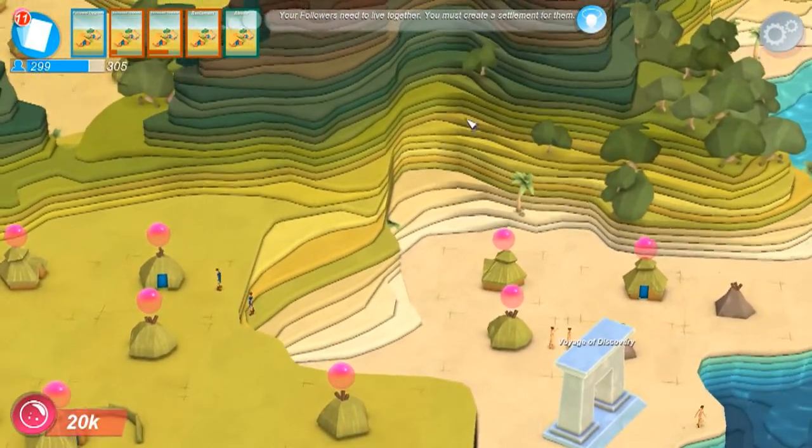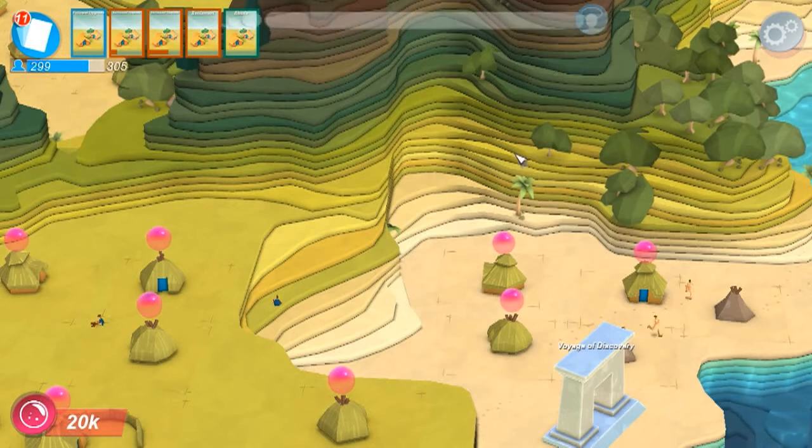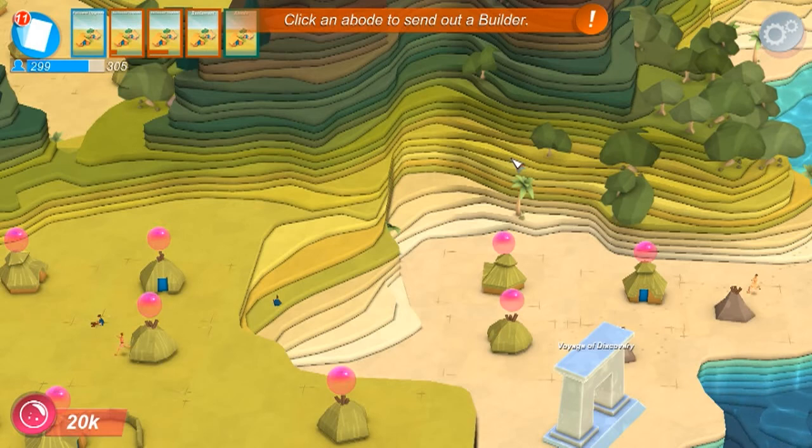At the top here it says 'your followers need to live together, you must create a settlement for them.' If I click it, nothing happens. It doesn't take me to anything, it doesn't do anything. So I'm like, what is the point of that?